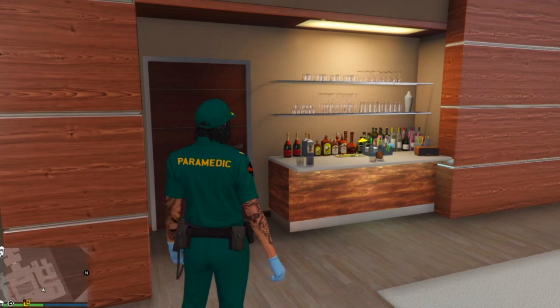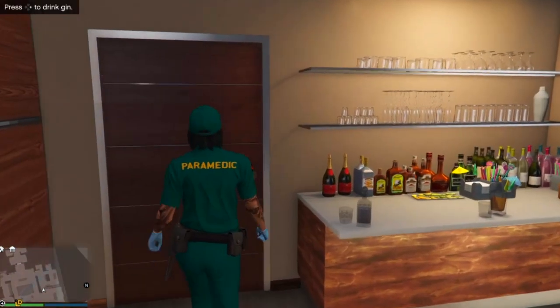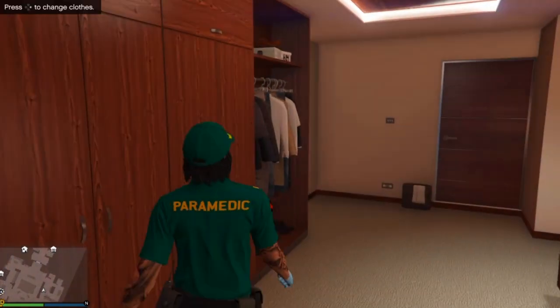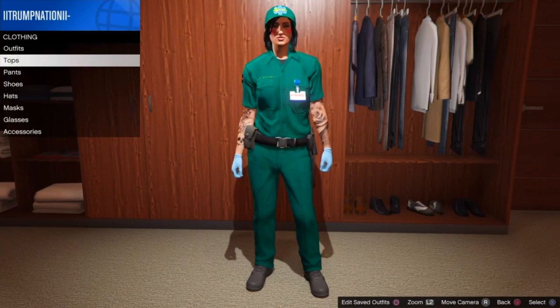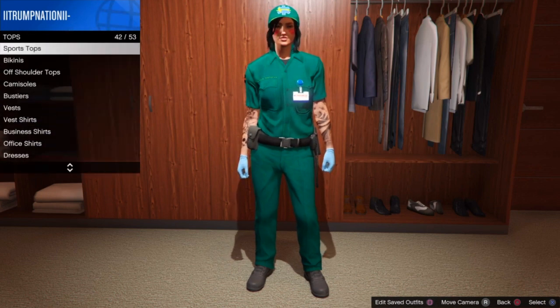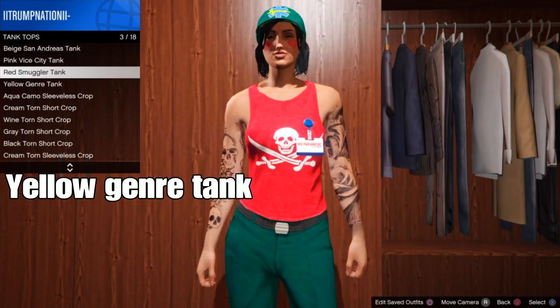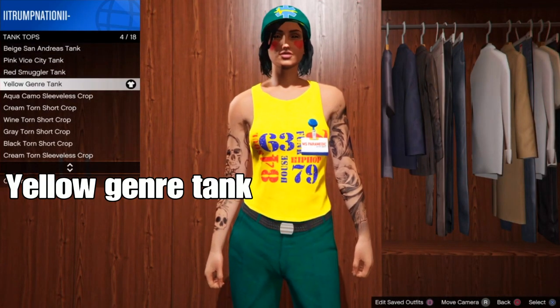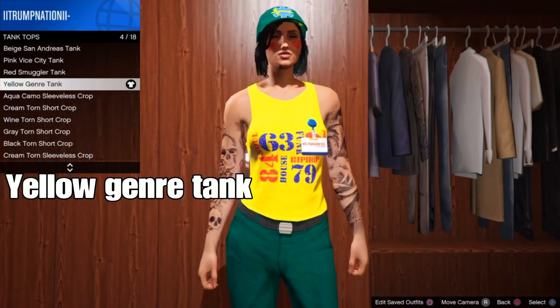What you want to do is start up a session of your choice. The next step is simple — head to a clothing store at a new location. We got the clothing store at a new location. From here, go to tops, then scroll down to tank tops. From tank tops, you want to select the yellow general tank top — it'll be this one.